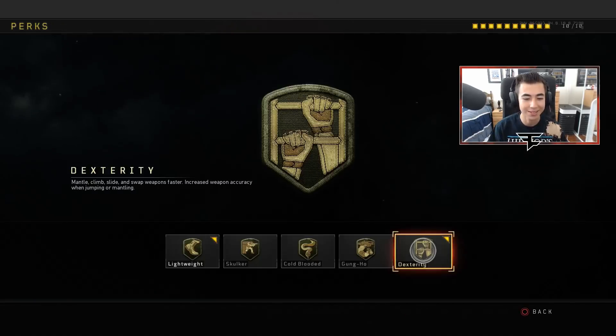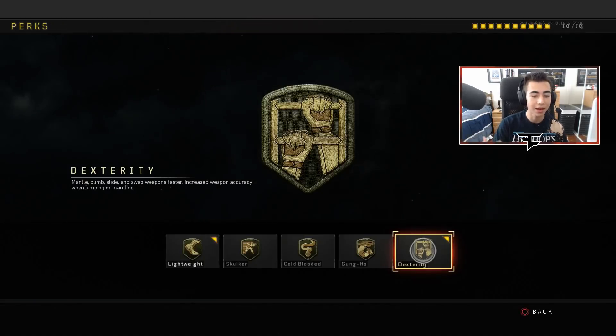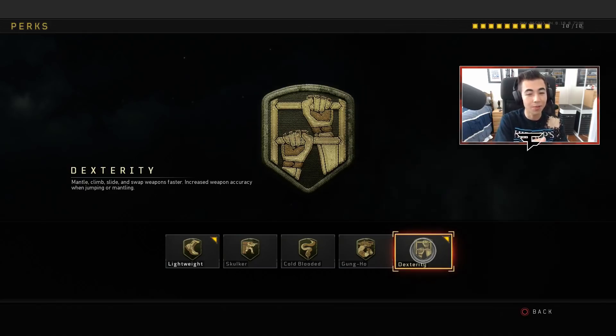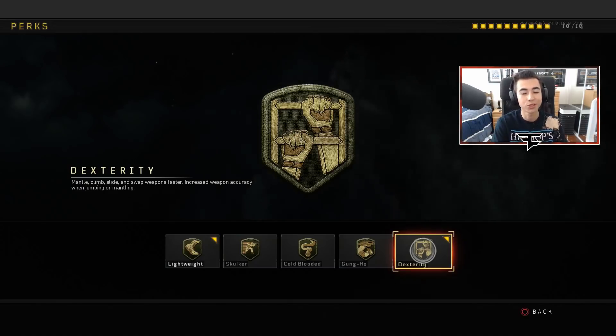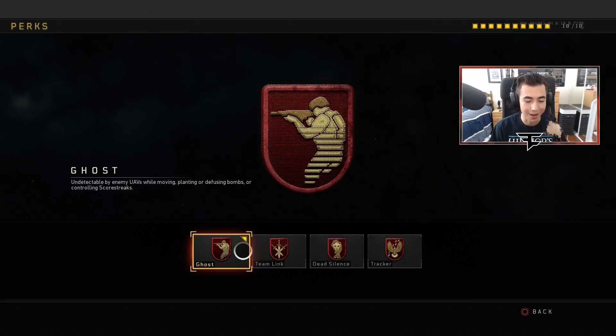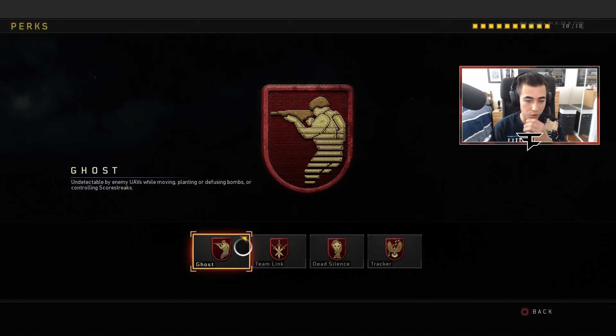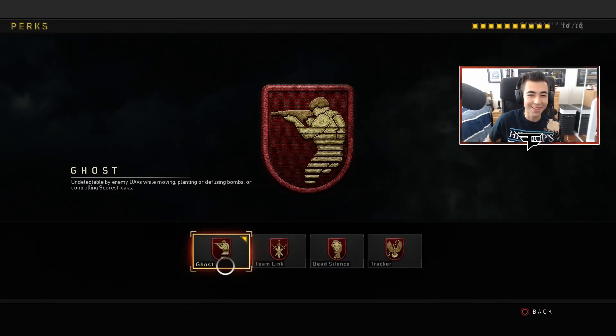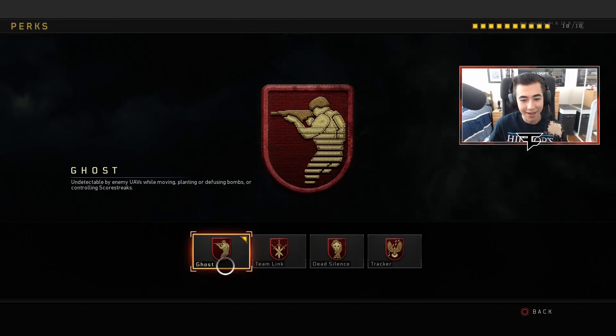You can jump off buildings and fall off the map and still make it. Dexterity will be for Mantle, Climb, Slide, and swapping weapons quicker — it also increases weapon accuracy when jumping or mantling. So whenever you're climbing up something and someone pushes you, you're still able to have a pretty accurate shot and your bullets still connect. This is just a very super fast class. And we've got Ghost at all times — just because you don't want to get seen by UAVs. That's one of my big things, and also it helps against scorestreaks like a gunship — as long as you're moving, they won't see you.